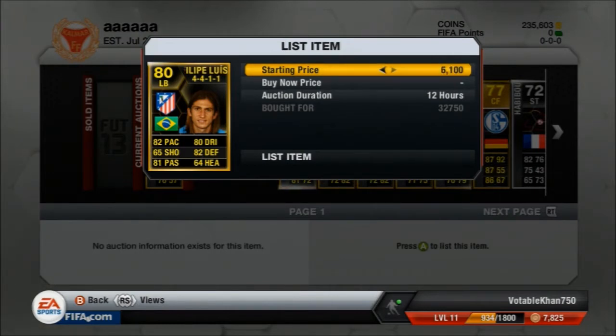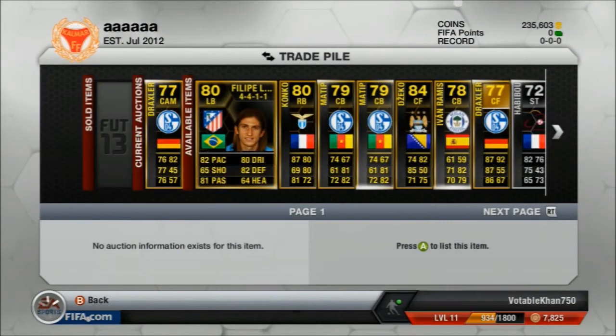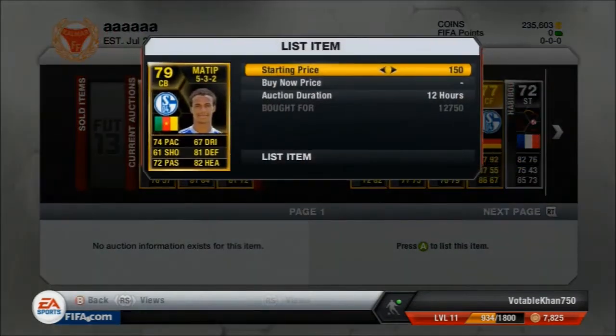Next player is Felipe Luis from Atletico Madrid, picked up for 32k. I'm going to try and sell him for somewhere around 35 to 37k — he's quite a good player so I think he could sell quite quickly. Next player is right back Konko, picked him up again in this episode for 22k, going to try and make a couple of k on him. He's in a 4-1 formation which does match his position, which is always good and not always an advantage when selling these players.